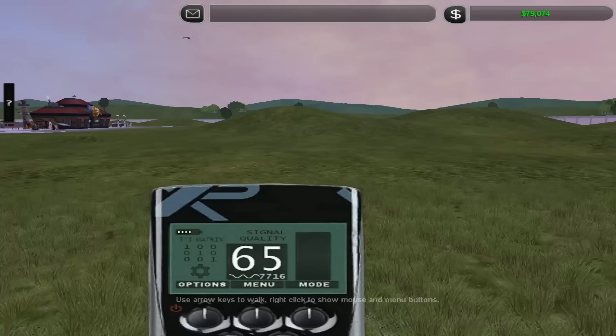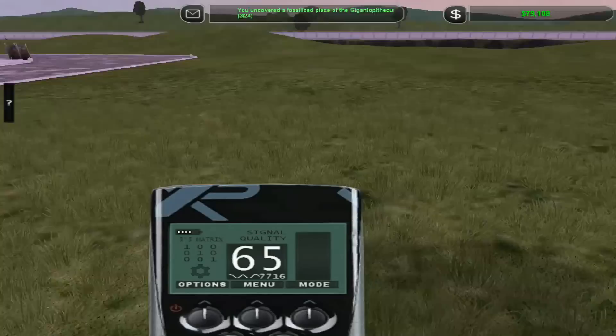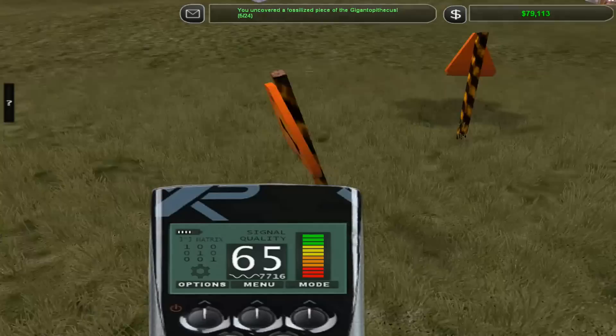We're going to hop into this mode for a second and see if it works. If we find any fossils - which we quite clearly are - it does mean it works. There's so many! We'll be able to hunt down the Gigantopithecus. We need 24 pieces of fossil to unlock it, which means we can actually finish this bloody challenge, which I've had for ages already.